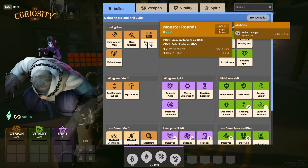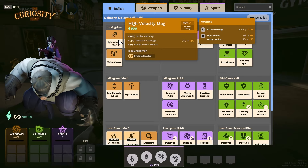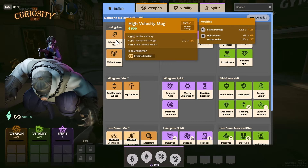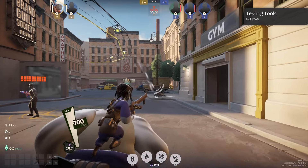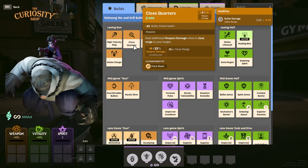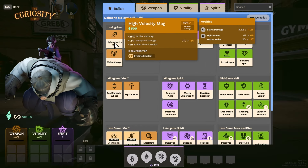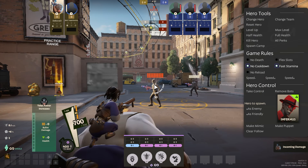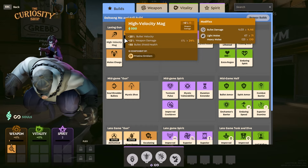Early on in the game we have High Velocity Mag, Close Quarters, Monster Rounds, and Melee Charge as our laning gun options. High Velocity Mag is better if you're playing more long range or can't really get onto enemies without taking a ton of damage — it gives more bullet velocity so it helps you secure things easier. Close Quarters is your 'I'm going in and I want to kill somebody' option. Note that both are also giving bullet shield health, so you get about 85 damage absorbed from bullets before you actually lose health.